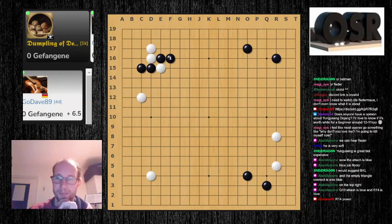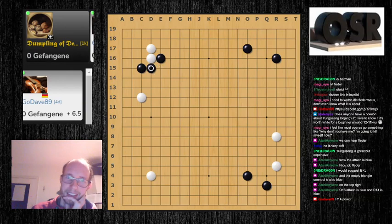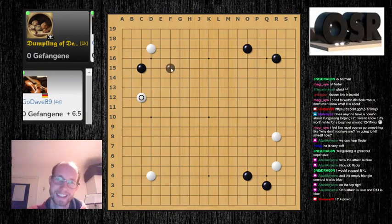It prevents the jump out at T13 without being cut, so that's the reason why this is the shape move. I thought it should be okay here too, because I know this is also a thing, but then black plays something like this and I don't know these variations. So if you want E16 it's totally okay, but if you're not too familiar with these variations I would advise against it — I would probably just play the two-space jump or even tenuki.